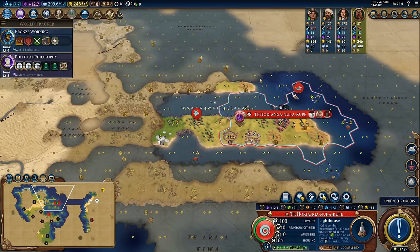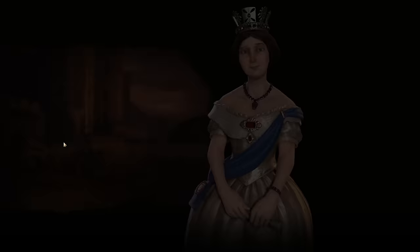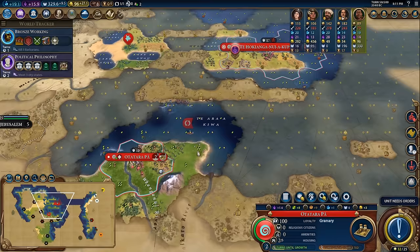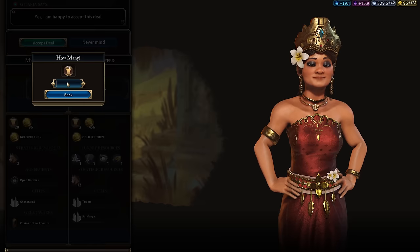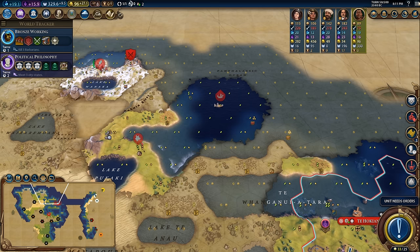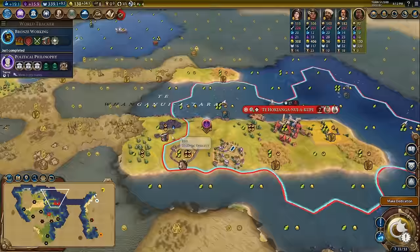Let's get to work on bronze working — revealing iron puts a bit more science and production on the map. I have enough turns until political philosophy to get the lighthouse and another trade route first. I'm going to improve the gems here because I've met several AIs I might sell them to for a premium — the Ottomans are paying the highest price at five gold per turn. All that gold is going to feed into an overwhelmingly powerful economy. There's early empire, but I'm waiting until I have political philosophy before plugging in the colonization card.